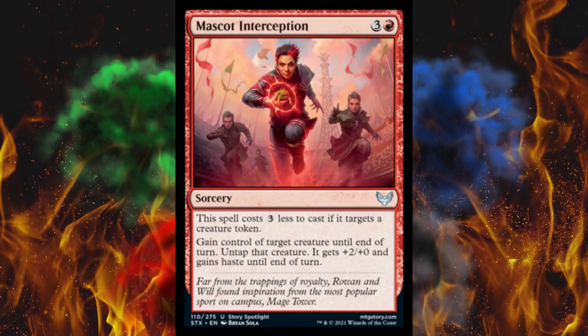Next up, Novice Dissector. It's a 4-cost 3/3 Troll Warlock. Pay 1, sacrifice another creature, put a 1/1 counter on target creature. Sorcery speed only. Not bad, but who can afford losing that many creatures? One big creature tends to win drafts though.